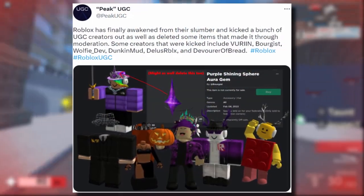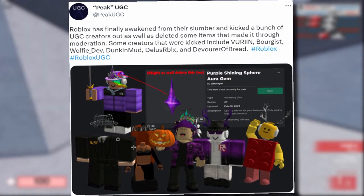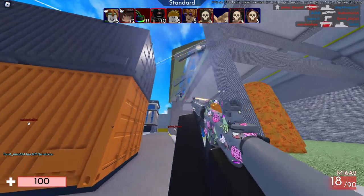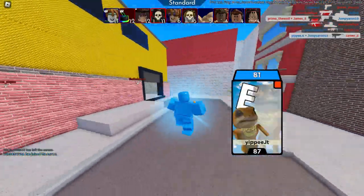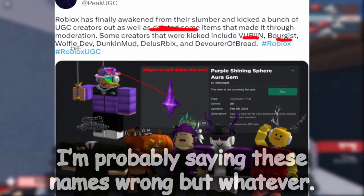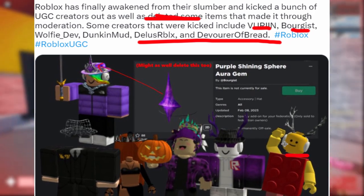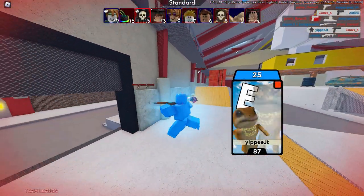Take a look at this tweet from Peak UGC. Basically all of these UGC creators or star creators that were uploading limited knock-offs or copyrighted assets just got kicked from UGC — full-on kicked out of the program. I don't know if it's permanent, six months, or two years, but all of these guys got kicked. So Roblox finally awakened from their slumber and kicked a bunch of UGC creators and deleted a load of items. Those kicked include: Viren, Brogist, WolfieDev, DuncanMod, SteelersRoblox, and Devourer of Bread. Even the guy that made the copyrighted Lego head got kicked as well, maybe for copyright reasons. This guy clearly got kicked for recreating limiteds.